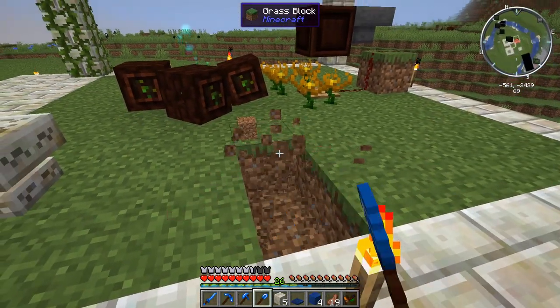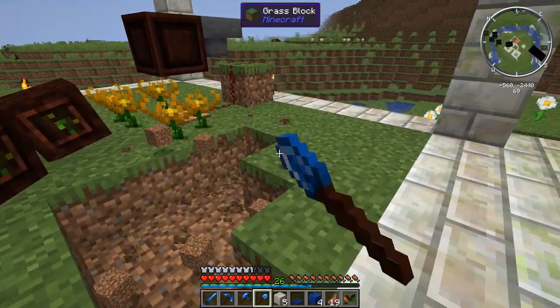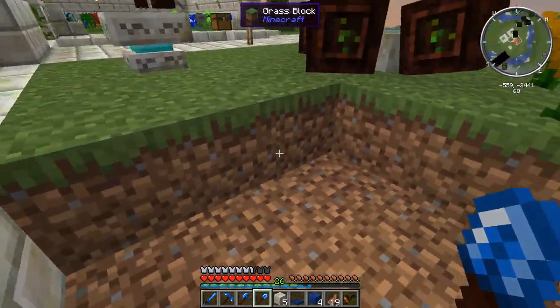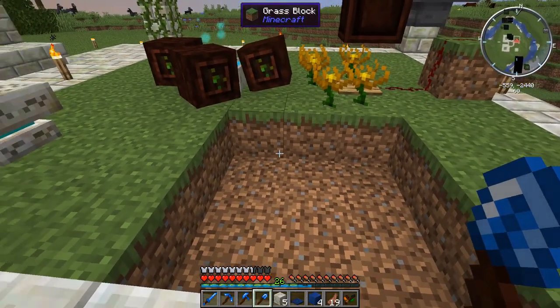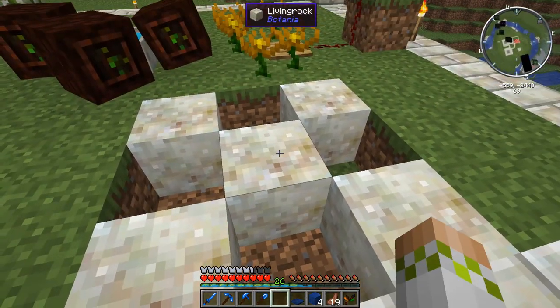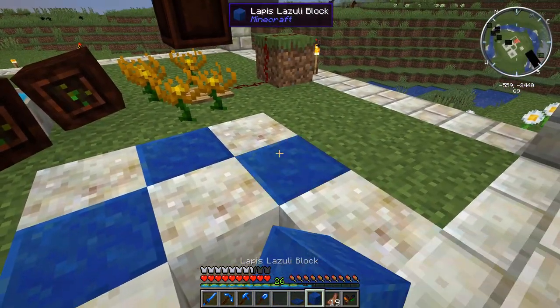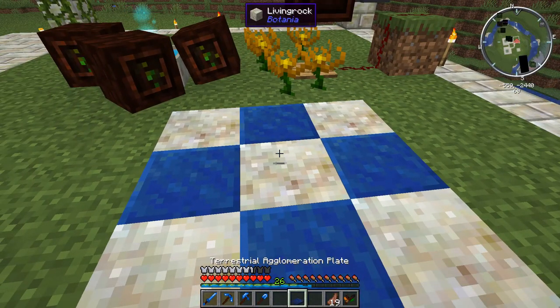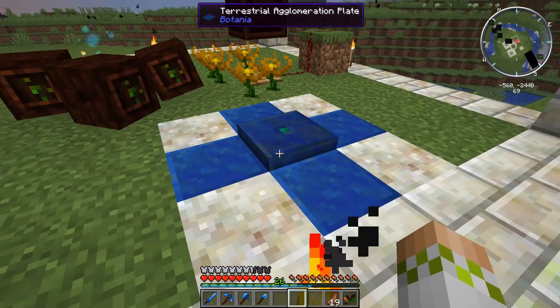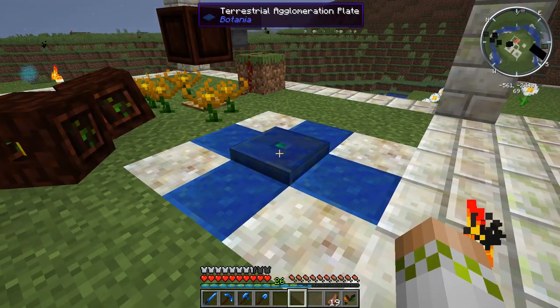We're going to place down Living Rock in the four corners and right in the center, then fill in the other four blocks with Lapis Lazuli. Finally, the Terrestrial Agglomeration Plate goes over the center Living Rock block, and this is the multi-block needed to make Terra Steel.